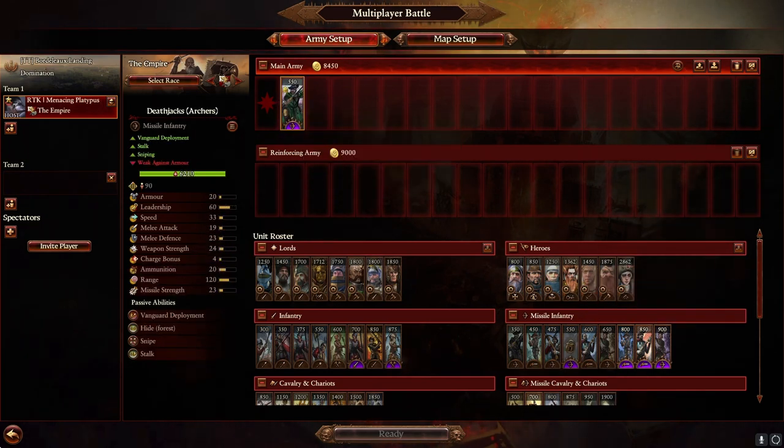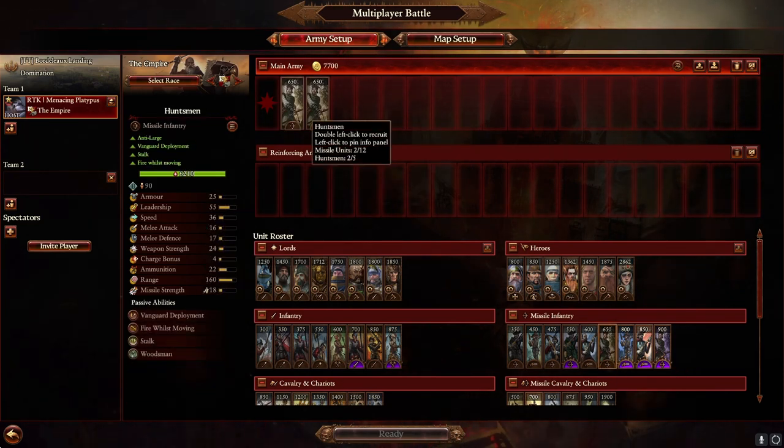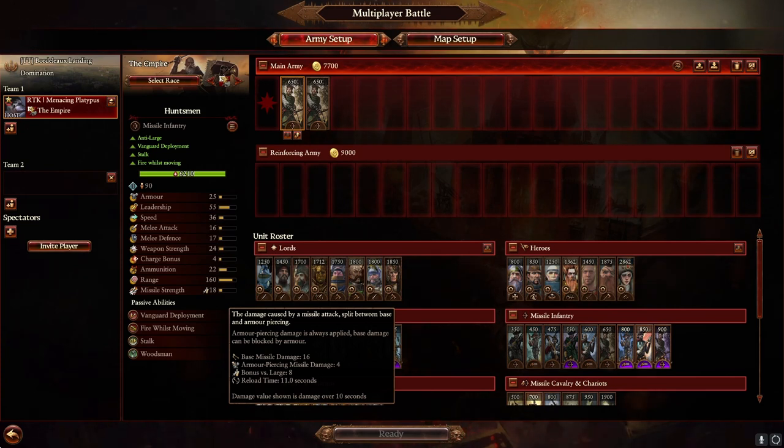Deathjacks are stalked archers — there's not a lot of point to them. Stalk and Snipe when you're so short range isn't that valuable, and again you have a better unit in Huntsmen. Huntsmen are the best archer, maybe in the game. Stalk and Fire-while-moving means they're actually pretty hard to out-shoot even by longer range archers. Anti-large on missiles is so strong — they were destroying dinosaurs with over 100 armor in the replay, they just don't care if you have armor. They do fine against infantry as well. Vanguard deploy means they're nice to come in and clean up after your initial skirmishing phase.